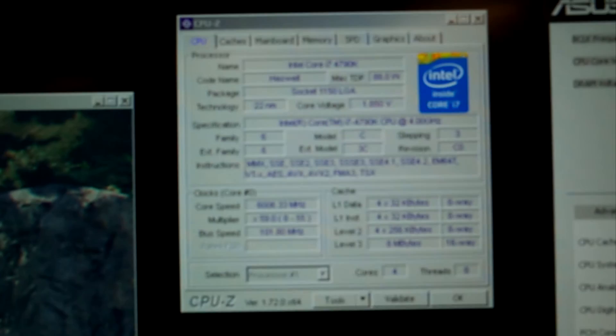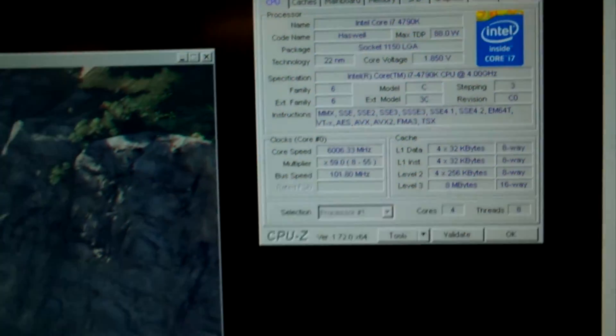It requires quite a lot of v-core. 5900 MHz requires 1.7V, but 6 GHz needs 1.85V. So this is really the limit of the CPU. But I really wanted to cross that magic 6 GHz threshold. And it's still on.